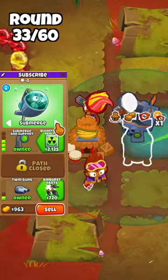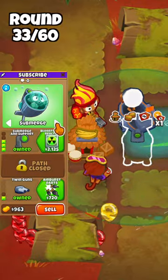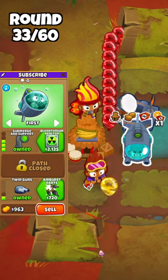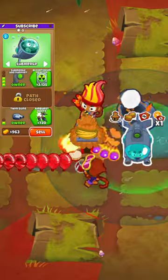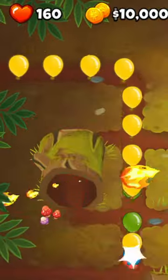To get to 100 lives, on round 33 after you've popped 3 camel yellow blooms, unsubmerge the sub and leak all of the remaining yellow blooms. After they've leaked, submerge the sub again and pop all the camel reds, which will leave you with 160 lives.